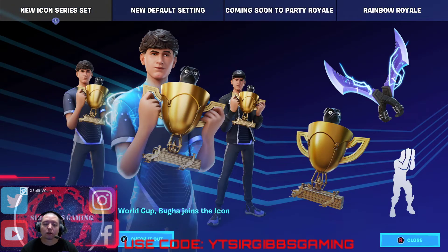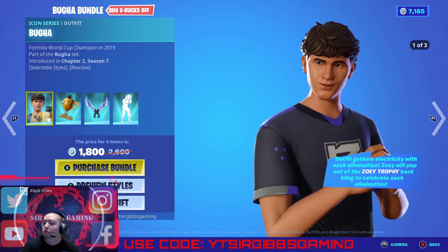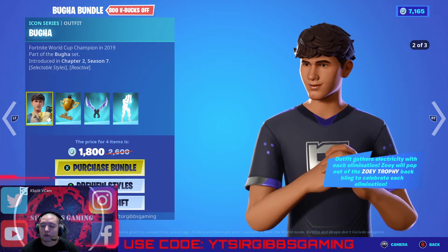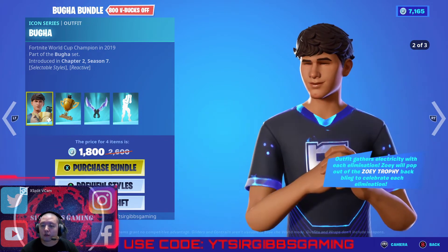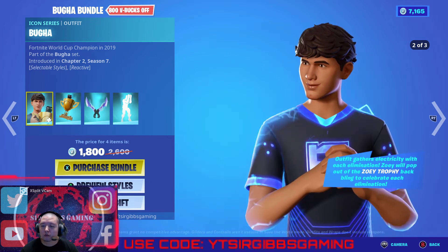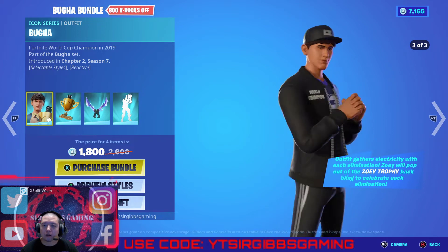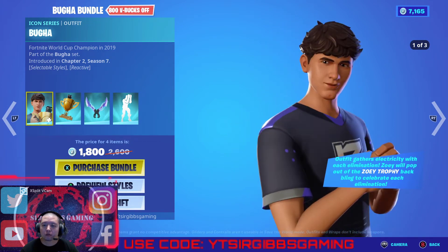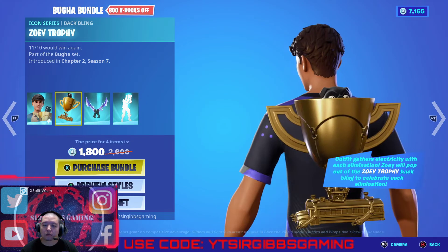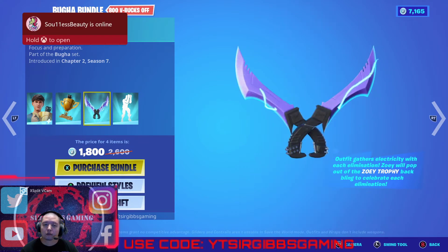We got the Booga skin today guys. If you want to buy it, it's here today. The outfit gathers electricity with each elimination, and Zoe will pop out of the Zoe Trophy backplane to celebrate each elimination. It's kind of nice, pretty cool. Zoe is a dog or something — a little bitty dog. You get the pickaxe with it.